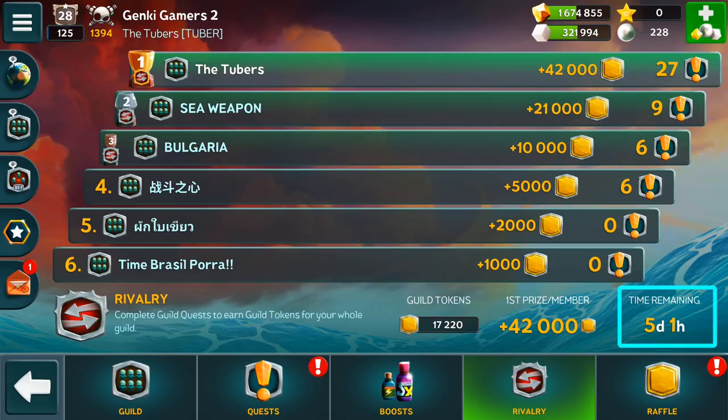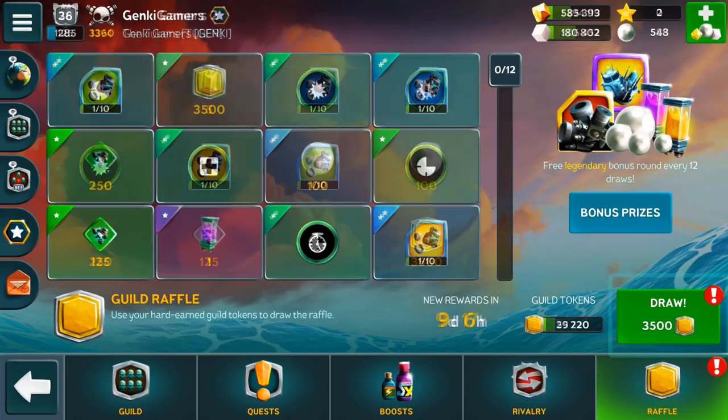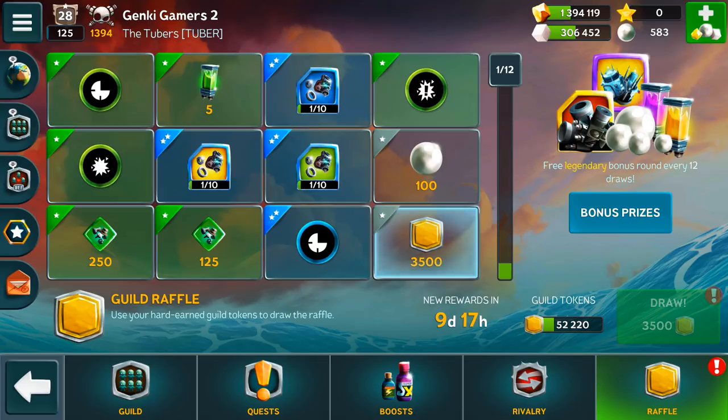Now for the most important update to guilds, we have the Guild Raffle. This is where you will spend the guild tokens you earn for some sweet rewards. It currently costs 3,500 guild tokens to take a chance at a random item on the board. Everyone has their own unique raffle board and once you land on a reward, that spot will upgrade to a better version of the item. For example, if you land on an uncommon critical hit chance perk, you will get that perk and the next time you land on that same spot, you will get a rare version of that perk.